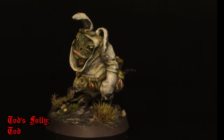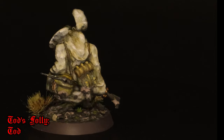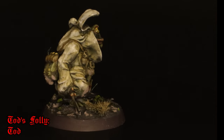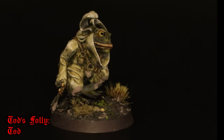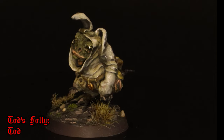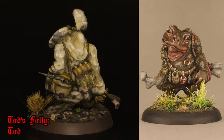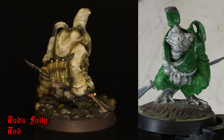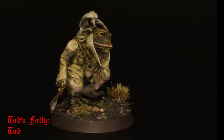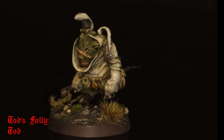Here we have Todd of the Todd's Folly cult — a named special character. In the lore he was a dashing cavalry commander until he ate the wrong thing and transformed into a toad, and he also wears a rabbit suit, which is never explained. I converted this from a Burrows and Badgers toad animist — those figures are a little bit too nice to convert so I bought two copies and painted one properly before converting the second. He's got some plastic Napoleonic bits on his back and the rabbit suit is done in green stuff. I used gloss varnish instead of painting highlights on the eyes — it doesn't look great on zoomed-in footage but in real life it looks quite nice.